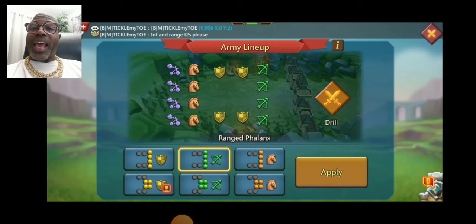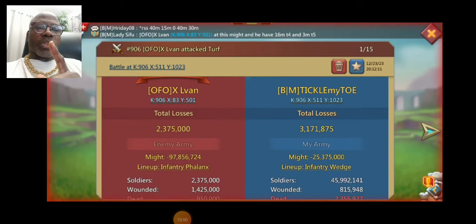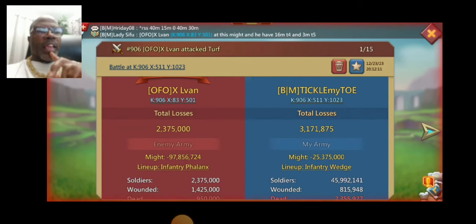They said it was a 4-2-4 — infantry and cavalry heavy. He was set in an infantry wedge, which is infantry out front, then range, then cavalry. They were in an infantry phalanx — so you got infantry, then cavalry, then range completely in the back. They sent mostly infantry and cavalry in that 4-2-4. The weakest position they held was range, which they kept completely in the back, because they went with a range phalanx — infantry, cavalry, then range in the back.